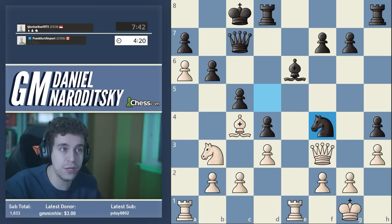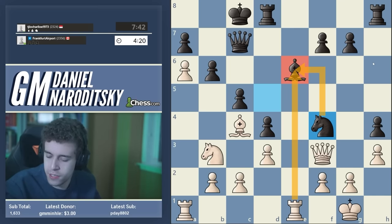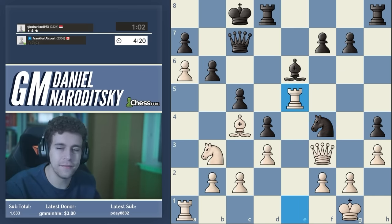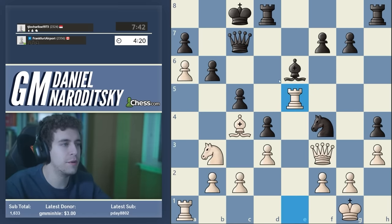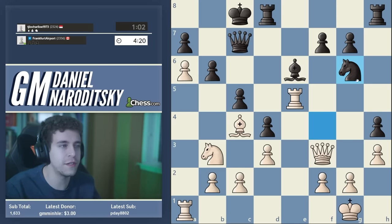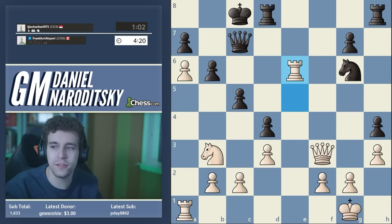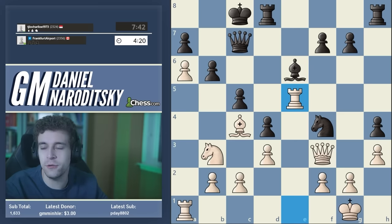After knight f4, the top computer move is absolutely insane — I have zero shame about missing it; it actually wins the game with an eval of plus three. It was on my radar but I didn't appreciate its strength. The move is rook to e5 — immediately highlighting the error of knight f4, because the rook is untouchable. The point is to slice off the connection between the knight and the queen: the knight is hanging. If the knight moves, we take the bishop, ruin Black's pawn structure, then take on e6 and Black's position crumbles immediately.